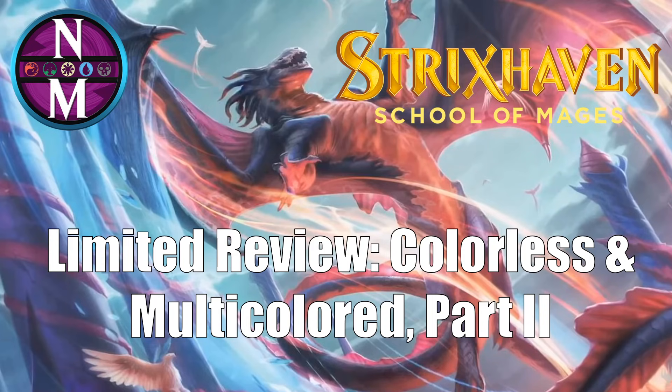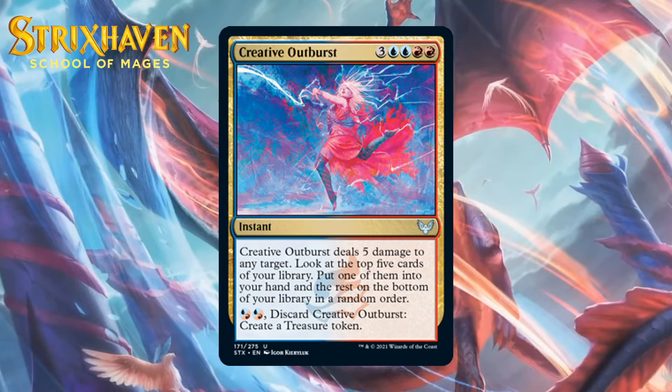We're starting with the Prismari cards — the blue-red ones — beginning with Creative Outburst. For three generic, two blue, and two red, it's an uncommon instant that deals five damage to any target, lets you look at the top five cards and put one into your hand. You can also pay two blue-red hybrid mana and discard it to create a treasure token. It's expensive, but because it lets you discard it for treasure early, part of that downside is mitigated. Casting this will feel really good — five damage plus drawing from five is a great deal. It fits right into blue-red's big-spell archetype. I'm giving it a B-.